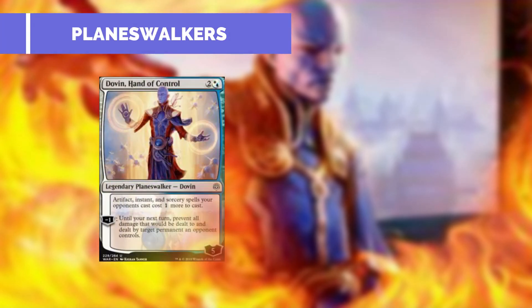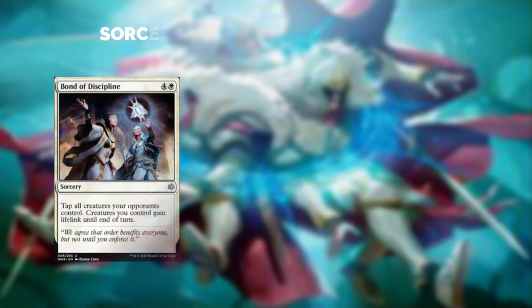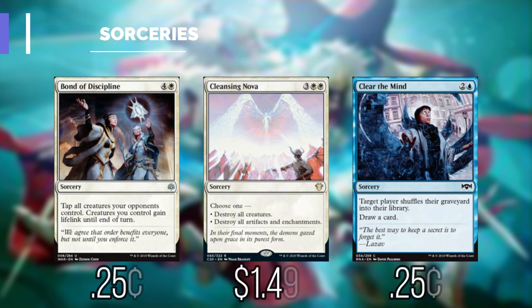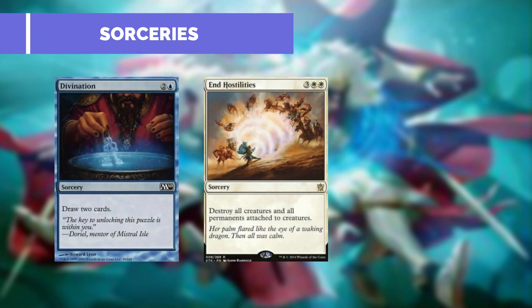We have two more planeswalkers besides Jace. Dovin, Hand of Control: artifact, instant, and sorcery spells our opponents cast cost one more. And Narset, Parter of Veils: each opponent can't draw more than one card each turn. With the sorcery Bond of Discipline, we can tap all creatures our opponents control and creatures we control gain lifelink until end of turn. Cleansing Nova can destroy all creatures or destroy all artifacts and enchantments. Clear the Mind: target player shuffles their graveyard into their library and we draw a card. Divination allows us to draw two cards. And Hostilities: we can destroy all creatures and permanents attached to those creatures.